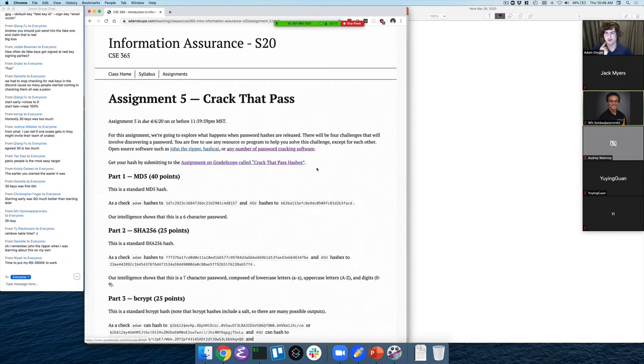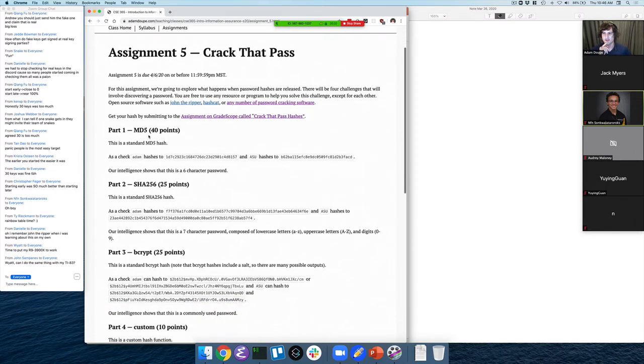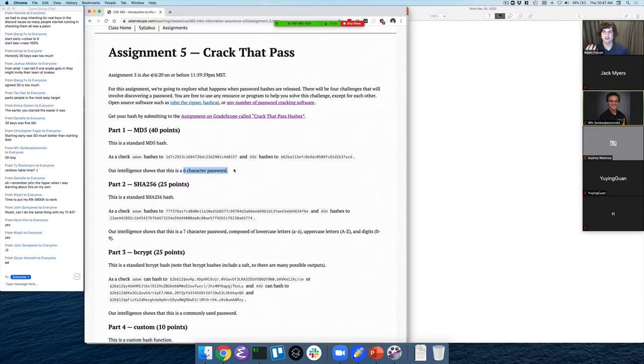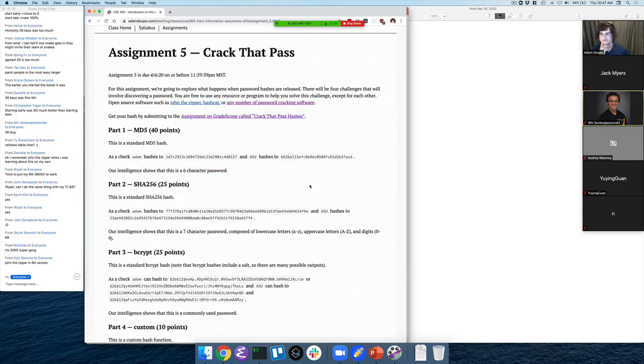On Gradescope there'll be an assignment called 'crack that hash.' Just like the crypto assignment, submit anything and it will give you your individual unique hashes. Part one is just MD5 — worth 40 points, a standard MD5 hash. An important thing when doing this: make sure you're doing it correctly, so you can check that 'Adam' hashes to this hash and 'ASU' hashes to this hash. Each part has a hint — this one says it's a six character password. You should look at the tools, understand them, and figure out how to tell them what format you think the password should be.